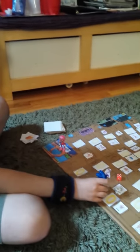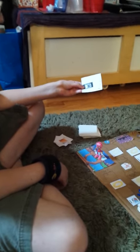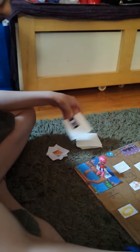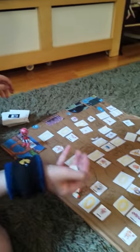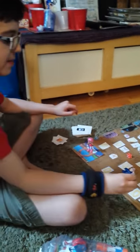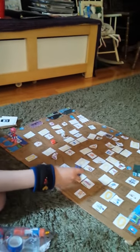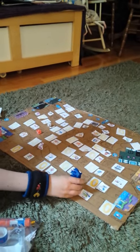Then here, I land on a power-up space, and I get to choose a power-up. Invincible. This means that I get to roll both dice — like this. That means I get to go five spaces ahead. One, two, three, four, five. A star post.